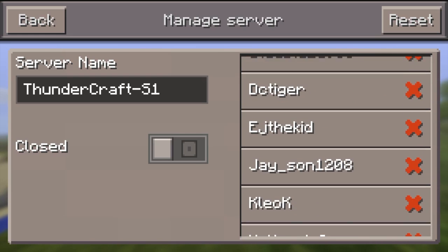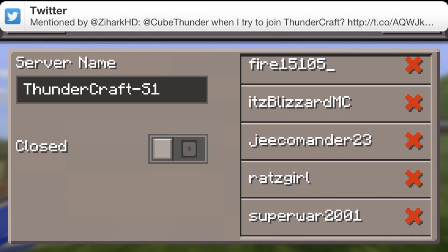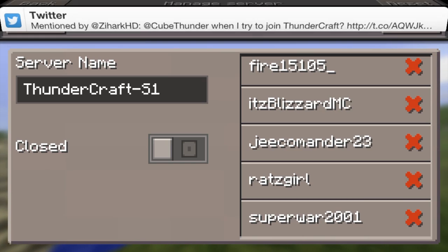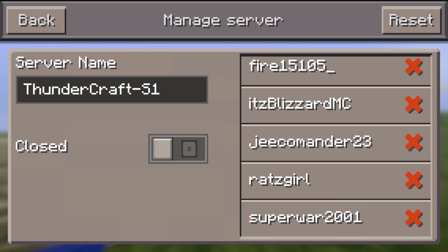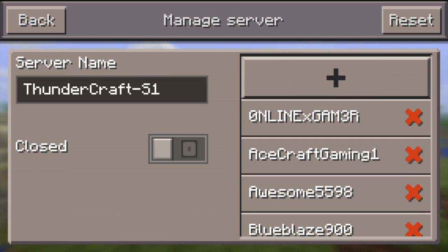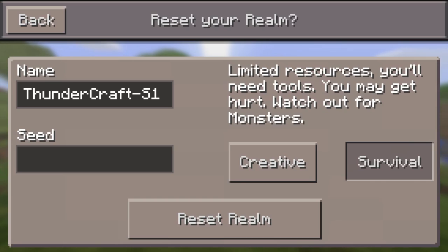This is pretty much the end of the tutorial on how to set up the server. To recap: you can change the server name, open or close the server, add or remove people from the whitelist by tapping the plus sign to add or the X to remove, and you can also reset the server — which I do not want to do right now.